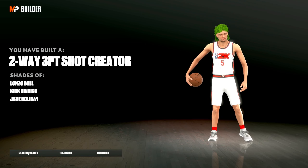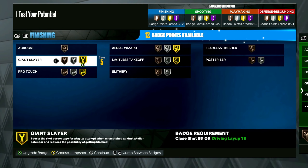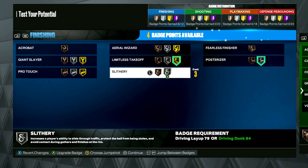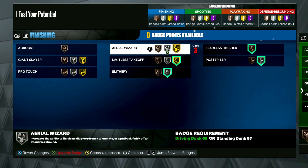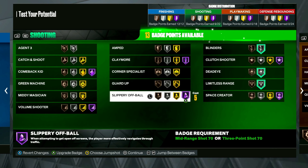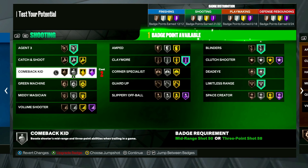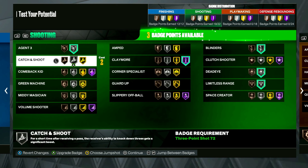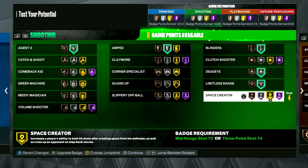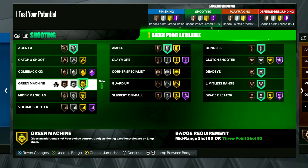Max out your rating and go to the badges. You want limitless takeoff on gold, post riser maxed, slithery, and fearless finisher. If you're running spot-up you can put on aerial wizard to catch lobs better. Then silver limitless, silver dead eyes, silver blinders. If you're playing lock go hall of fame claymore and catch. If you're playing guard: take off, catch, take off, claymore, amped on silver, space creator on silver, green machine on gold, and volume shooter.